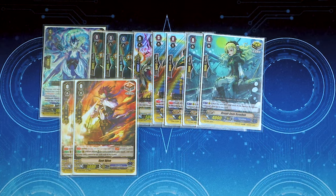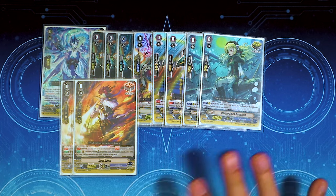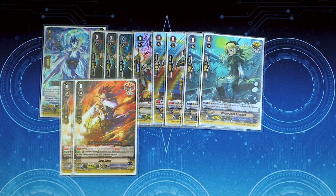We got two copies of our draw trigger, which is Gus Jin — PGs. PGs are always still good, so we want to run a few of them. We can always mill them and put them back in our hand, which is nice. But we don't want to run too many draws because we don't want to deck out.